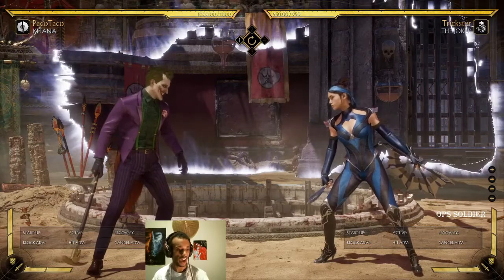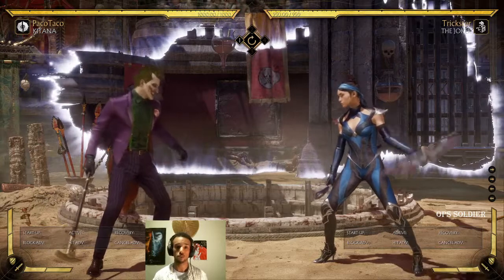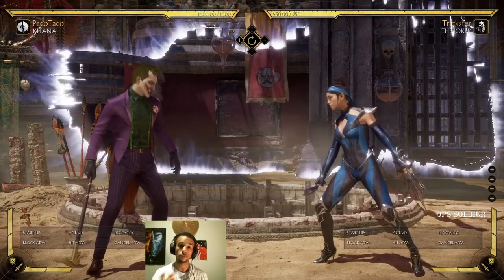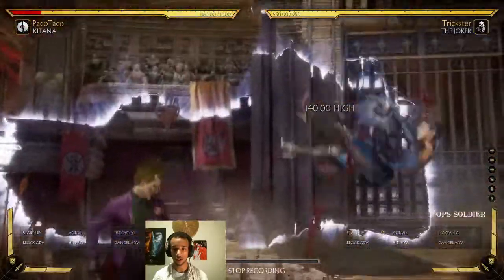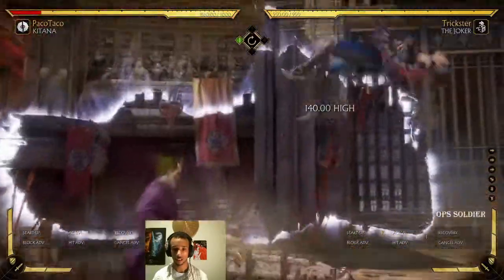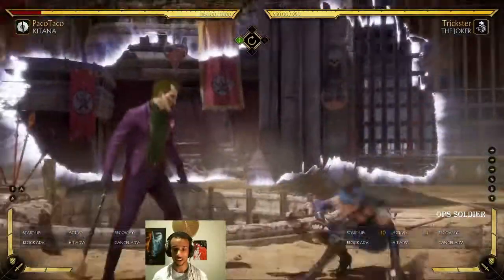You often wonder why there is an attack meter and defense meter. Depending on what moves you use, one bar from one or one bar from each will be used. For example, if I knock Katana down and Katana decides to do a wake-up up-three, she spends a bar of attack and defensive meter.